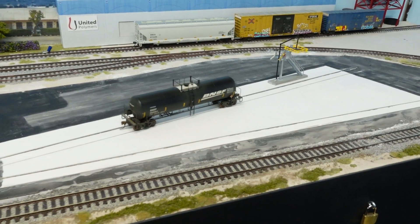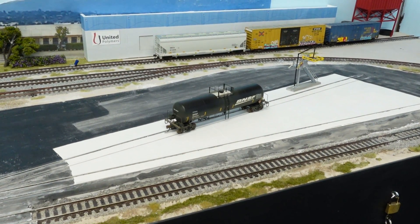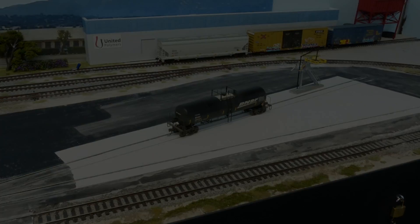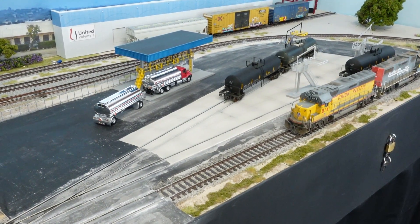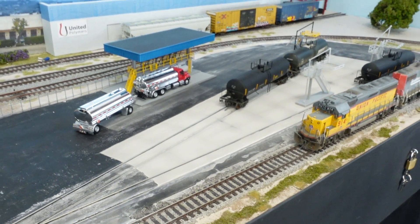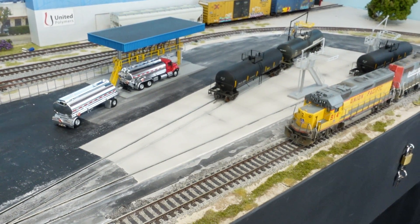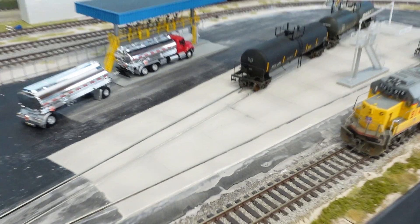I'm gonna go ahead, mix up my concrete color, come in here and paint it and we'll see what it looks like. So there you go — got the airbrush out, masked off the part with the concrete, and got it sprayed up with a concrete looking color.